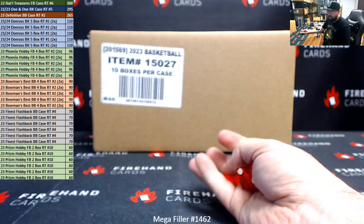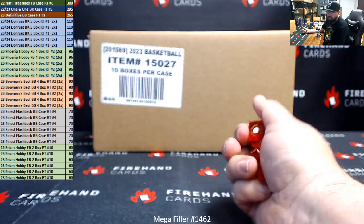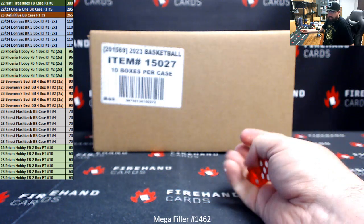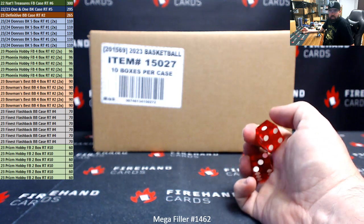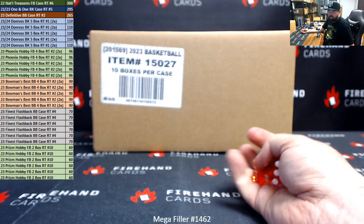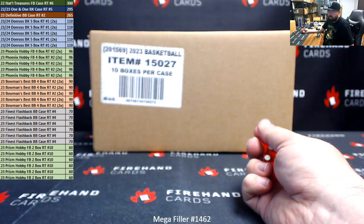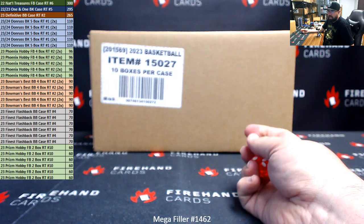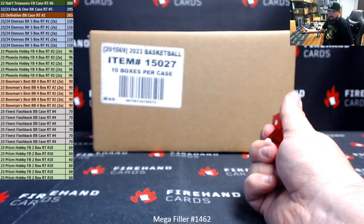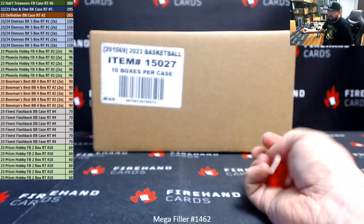By the way guys, you can win your way into those breaks and other side action breaks currently available. In National Treasures Football, we have a couple different side action breaks: Certified Football Single Box and 2020 Select Football Blaster Box — both of those will get you qualified for NT. For 101 Basketball, you can win your way in through the 2021-22 Donruss Optic Blaster Boxes we've been posting. And for 2023 Definitive Baseball, you can win your way in through the 2022 Mosaic Choice Boxes on the baseball side.